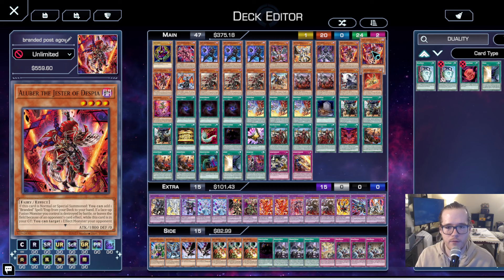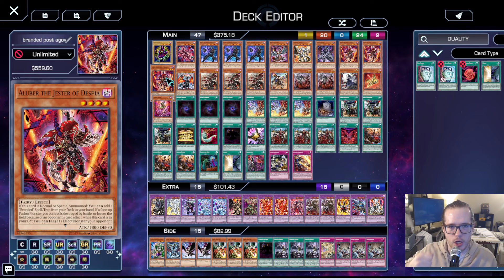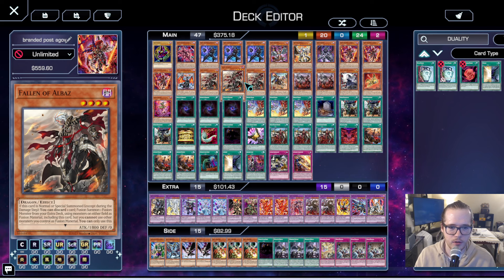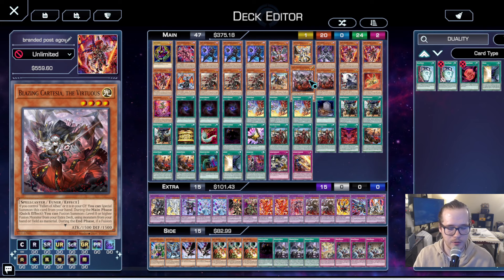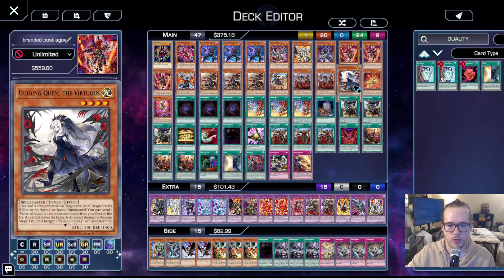We're running three Aluber — it's one of the best starters. You want to see it off of Branded Opening a lot of the time. We are running Droplet, so you can do the normal Aluber, they chain Bear, then you go Droplet and they lose. Three Aluber is fine with Allure. One Albion — really standard. Three Albaz — really standard, but with Allure we have one Kit as an extra option; you can also Gold Sarcophagus off Mercurier to search this for a direct Branded Fusion. Two Cartesia and one Quen with the one Duality — when you draw two Cartesia or two Quen you basically lose the hand, so two and one is perfect.